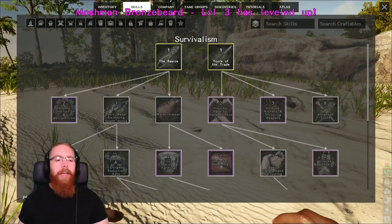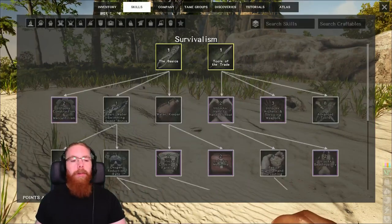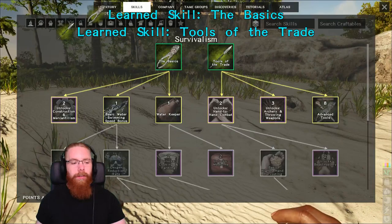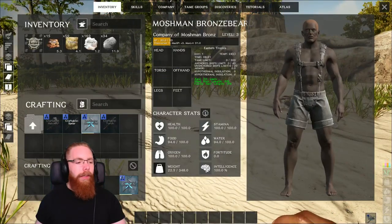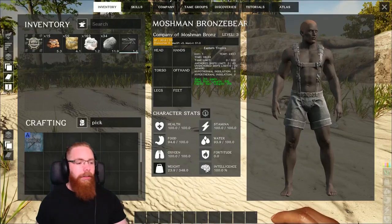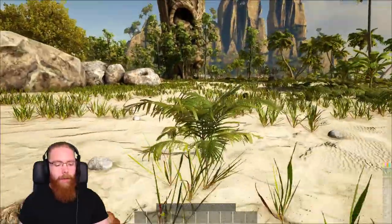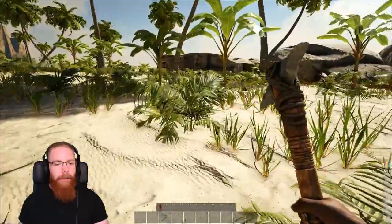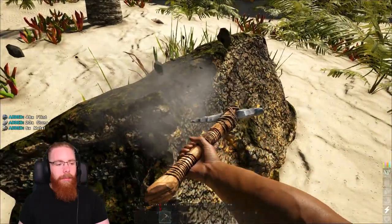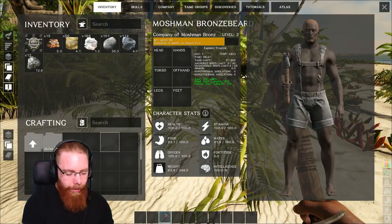Once you've gathered a few stones too, you want to get a skill once you've leveled up and put your attributes in your stats. The first skill you want is Basics, and you also want to grab the spear, which is under Tools of the Trade. Then craft yourself a stone pick — go into melee weapons in the crafting menu or use the search bar and type in 'pick'. Drag it into your action bar, wait for it to equip, find a rock, and hit it to get flint, stone, and metal. You want the flint right now, so then go back to your inventory and craft a hatchet.